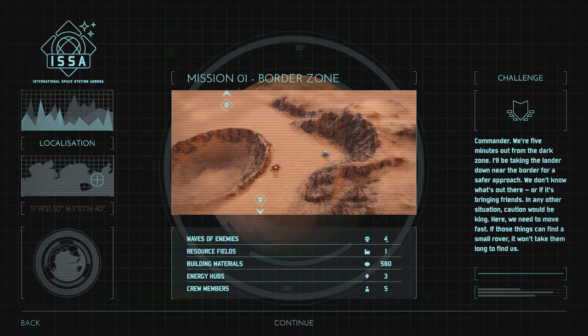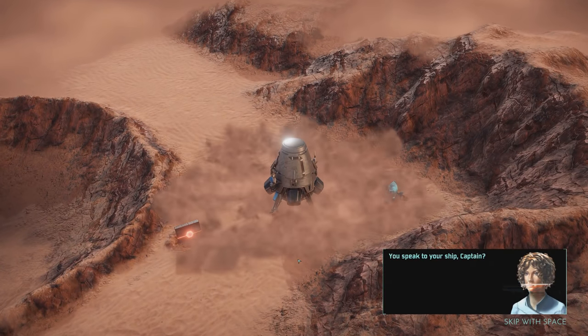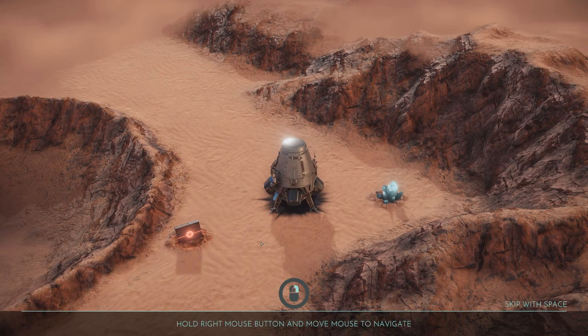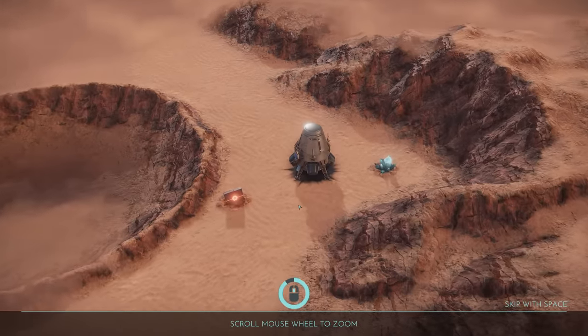Waves of enemies: four. Resource fields: one. So we have to get this, I suppose. Nice and easy. You speak to your ship, Captain? I can think of worse people to talk to. Welcome to the navigation system, Commander. Hold right mouse button and move mouse to navigate. Scroll mouse wheel to zoom. I like these sorts of tutorials. Hold mouse button and move mouse to rotate. Press V to reset view. Zooming in and out is very smooth but the rotation seems choppy.